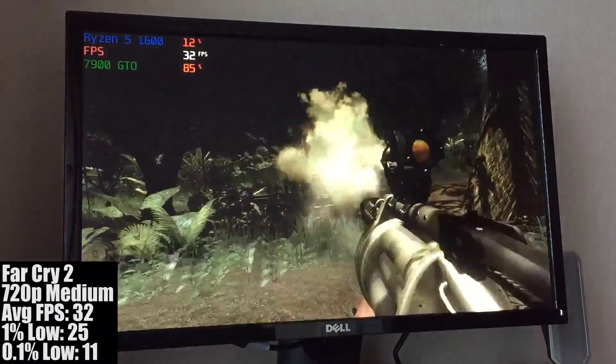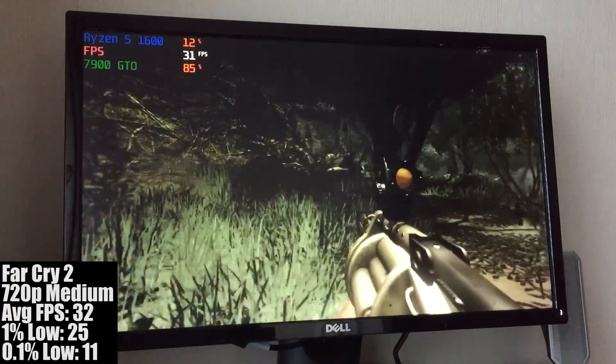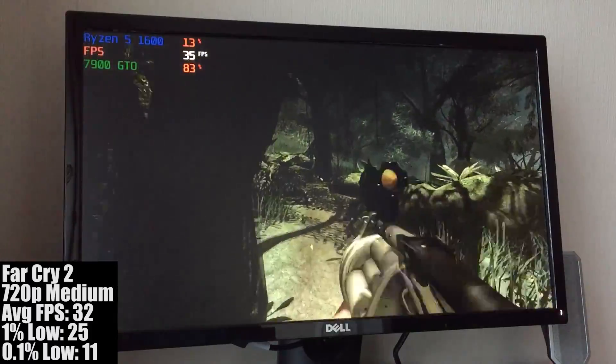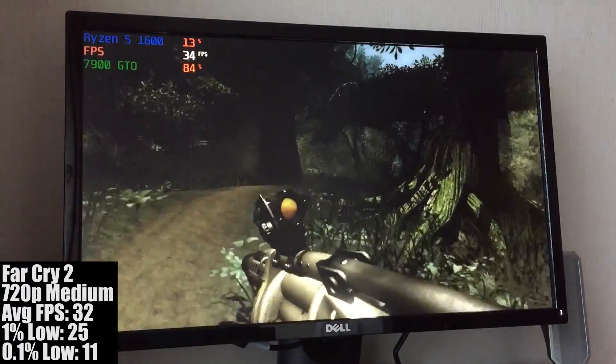Far Cry 2 at medium settings also played fairly well, with a solid 30fps, though unlike New Vegas the frame drops came more often than not. Still, turning things all the way down to low would probably help out a bit, but the game will still drop down to the mid and even low 20s on occasion.